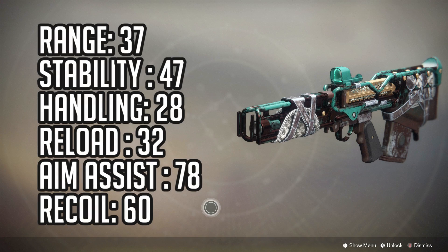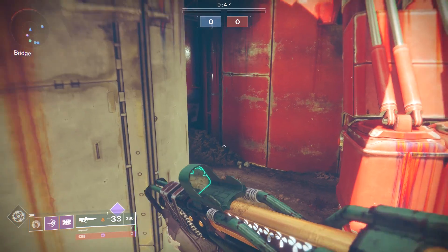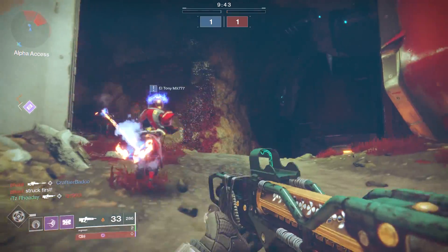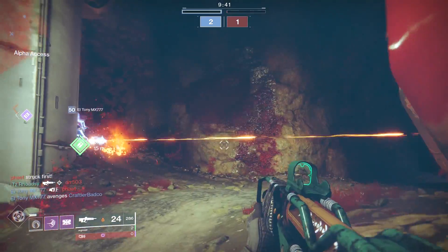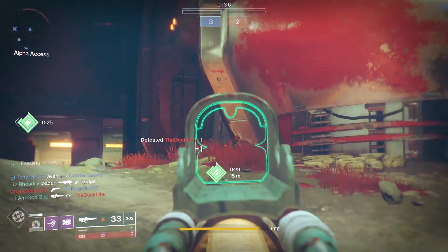Let's go over the base stats. It has a range of 37, stability of 47, handling of 28, reload of 32, aim assist of 78, and a recoil direction stat of 60. Out of those three — Claws of the Wolf, Outlast, Horror's Least — the Outlast has the lowest range, the lowest handling, and it's tied for the lowest aim assist. It does have a medium zoom scope that helps out with the range a little bit.